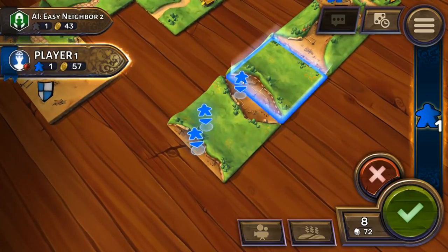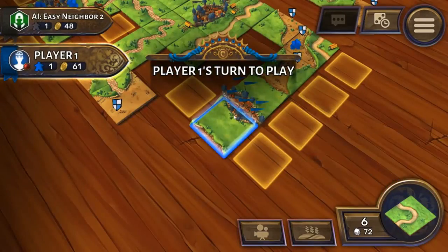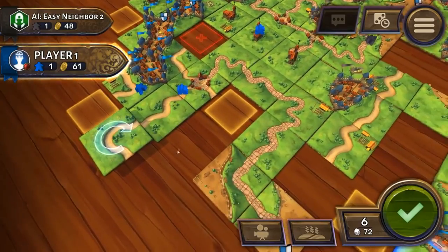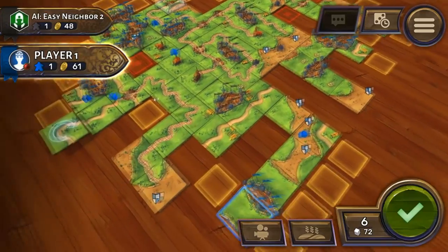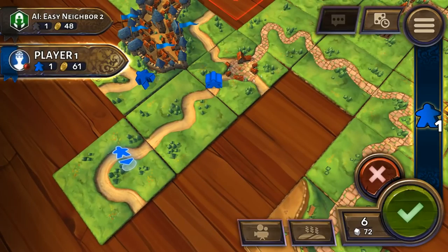Carcassonne is the next game. It is a tile placement game set in the French countryside. Place cities, roads, cloisters, and grasslands next to one another to create an interconnected landscape. Once land is placed, players can play their follower pieces called meeples. Meeples in cities become knights, on roads a robber, cloisters make monks, and grass creates farmers. You can tweak your playstyle to focus on gaining points or stymieing your opponent. The game is a bit of a mess as a standalone, but it gets massively improved through the DLC. Even in top form, it still isn't as much fun as Small World 2, in my opinion.